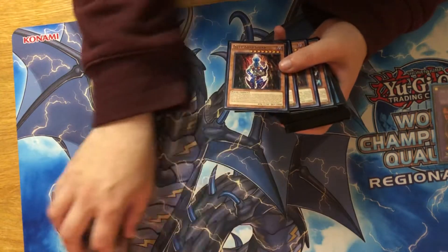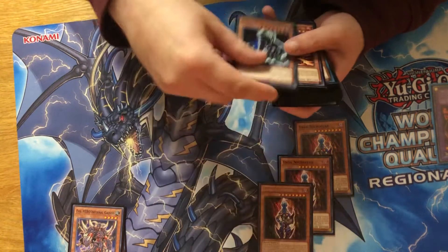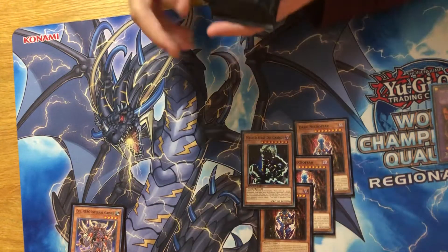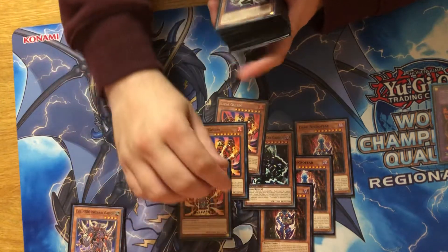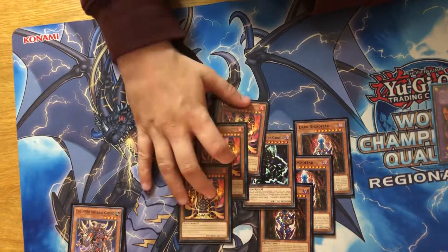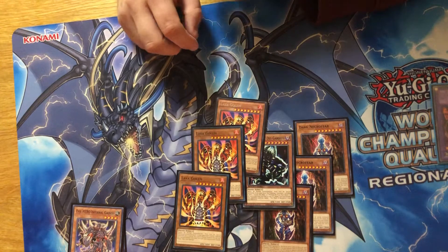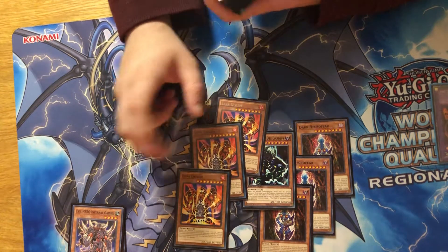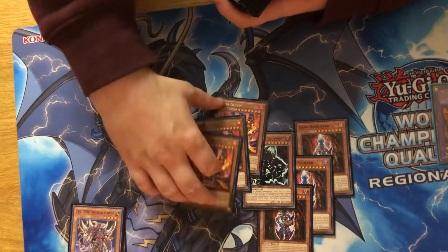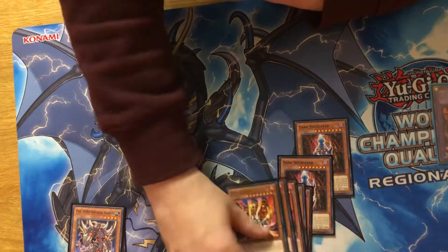Next is just our fiends. We have three Dark Necrofear, one Masked Beast guy — I don't know what his effect does, it doesn't matter because you don't use it for its effect — and three Lava Golem. Like two of these could be him because he's a bigger attack, but these are actually kind of useful in the format. All these being eight star matters as well because there's Trade-In.